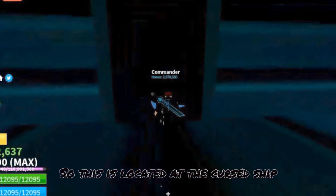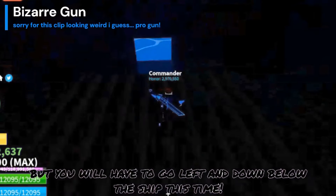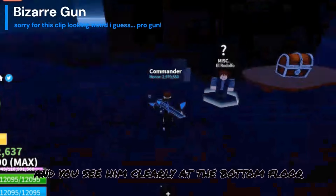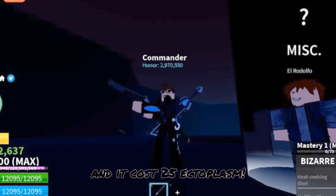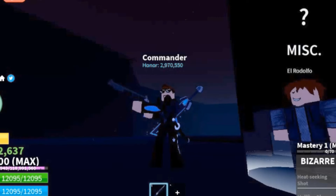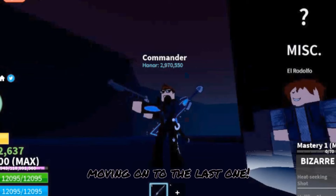So this is located at the cursed ship again, but you will have to go left and down below the ship this time. You can see the NPC clearly at the bottom floor of the ship. He sells the gun called Bizarre Rifle, and it costs 25 ectoplasm. Get this gun if you want — it deals a lot of damage. Moving on to the last one.